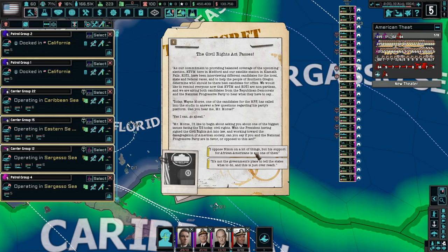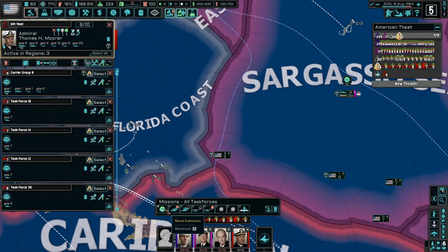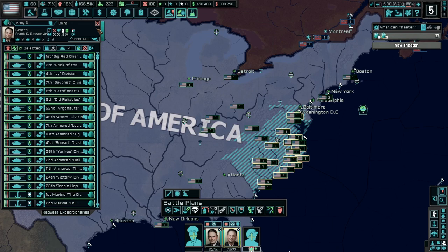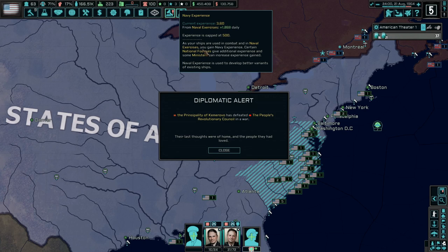I oppose Nixon on a lot of things but his support for African Americans is not one of them — I agree with that. Let's go ahead and start exercises for all of our naval forces, which should very quickly build up a nice amount of naval experience points. I want to do the same for the army. Army exercises are only going to get about a tenth of a point a day, so not real fast, but naval exercises are very quick — 1.27 daily, which is pretty good.